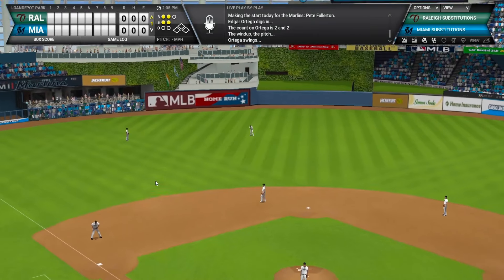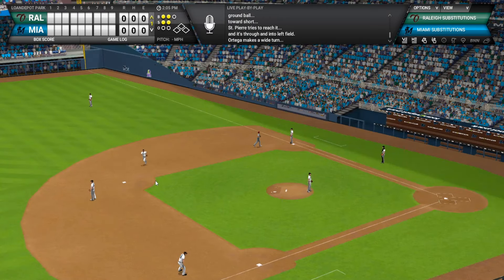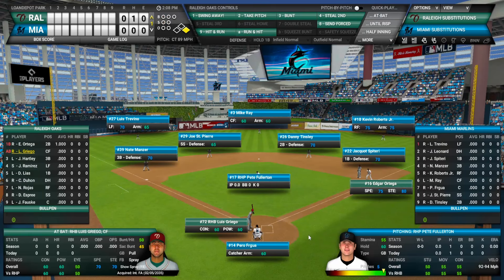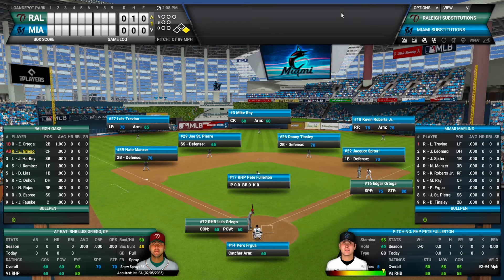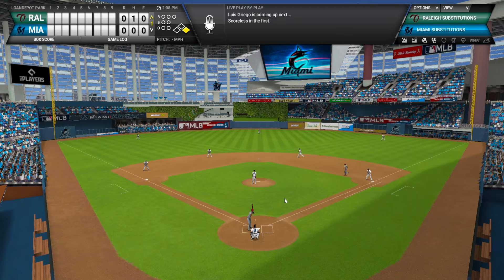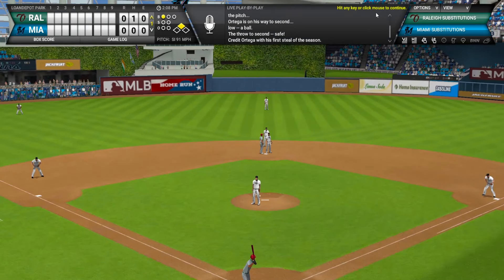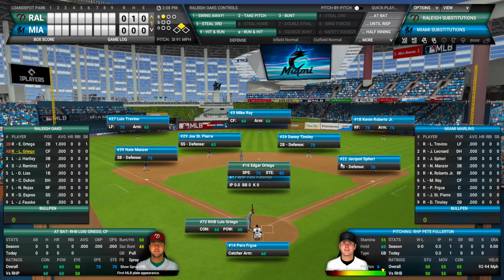Edgar Ortega leads off — single up the middle. He leads off the 2040 season with a base knock. Ortega is somebody we are hoping is going to be a big piece of this team moving forward. Now it's Luis Griego at the dish — let's try to steal second. And he goes and swipes second.